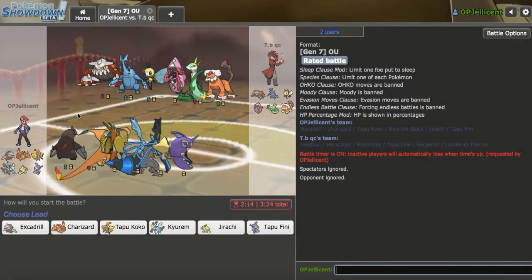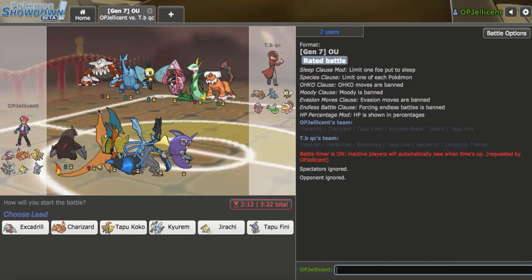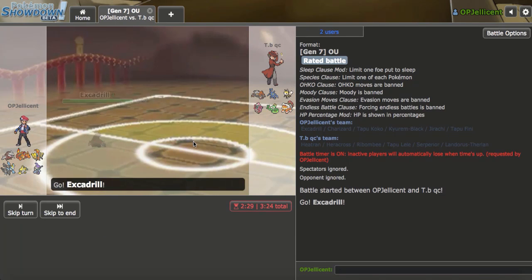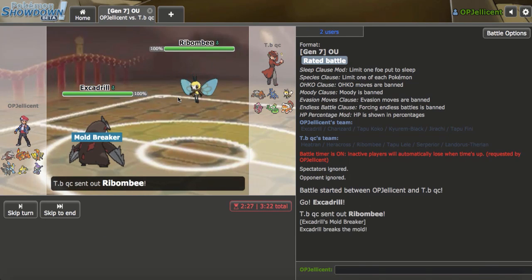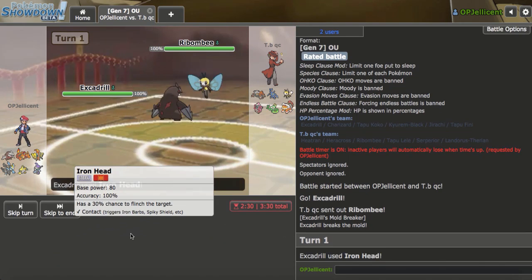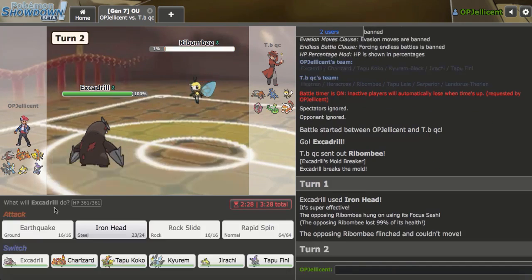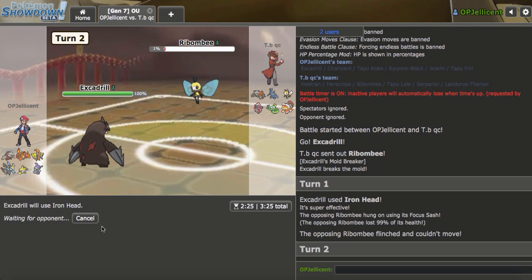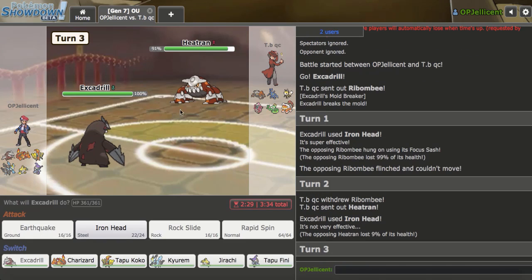All right, I have the first game right here. My opponent gets blown away by my Kyurem. One problem I'm seeing right away though is potentially Sticky Web Ribombee. That definitely looks very scary. I think my best lead right here is just my Drill, and I should just attempt to Iron Head flinch this, because it is my best play. Although I don't know if I can actually flinch it due to Shield Dust, but I'll click it anyway - and I can flinch it! Nice. And I do.